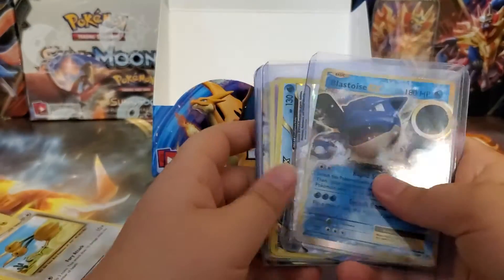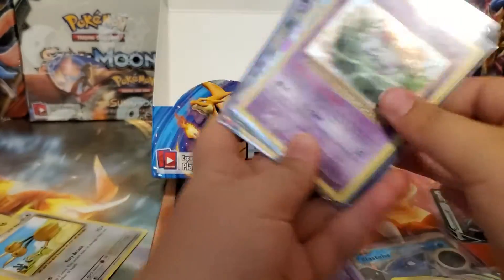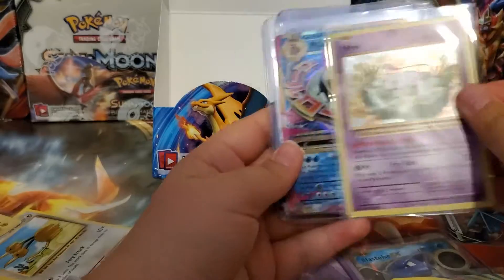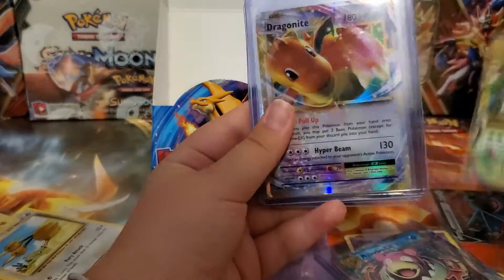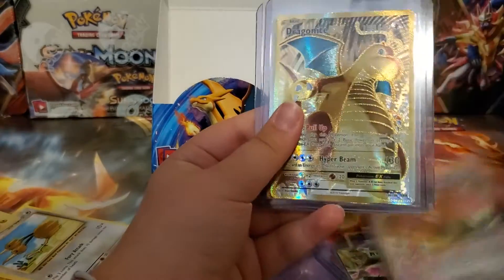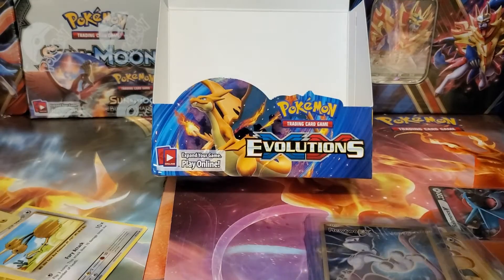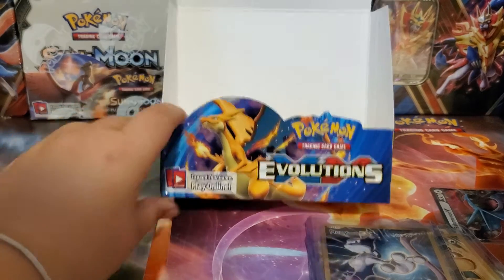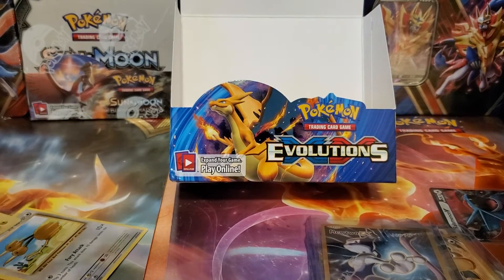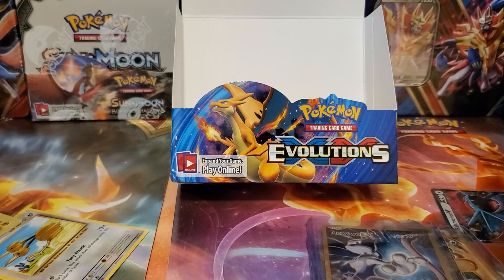Here is everything we got: Blastoise, Starmie Break, a hollow Mew, Slowbro EX, Venusaur EX, Dragonite EX, another Dragonite EX, and then Mewtwo EX. Well, that is everything we got from today's Pokemon Evolutions package. Thank you all for watching — bye bye!